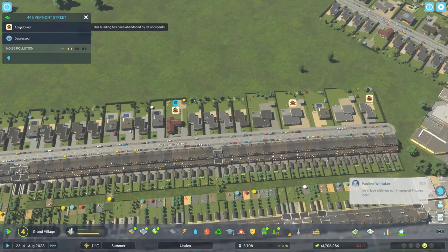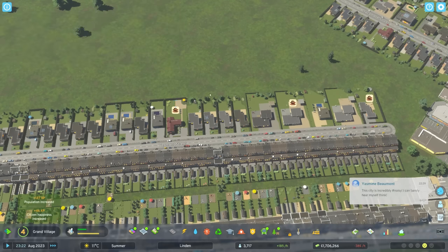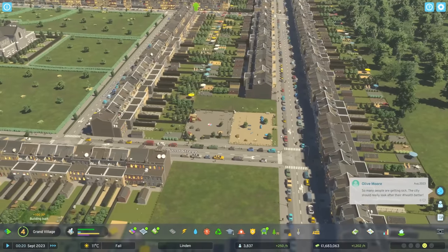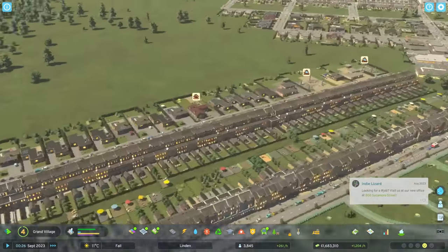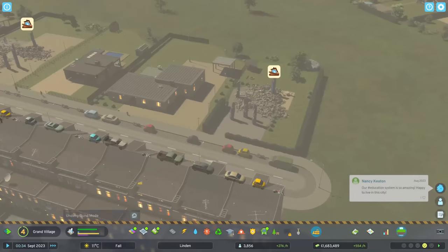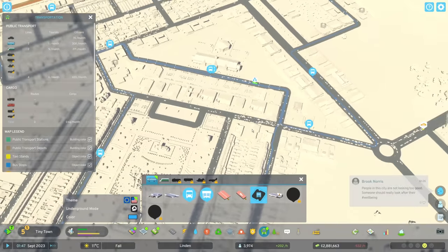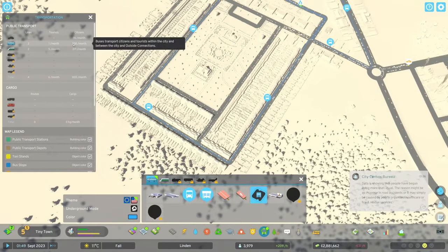Residents are still complaining — not about crime, but about poor education services and a lack of entertainment. So let's do a large playground over there and a dog park right there. That should make people a little bit happier — they've now got a playground and a dog park in the neighborhood. Some lots have been abandoned though, which is a problem — let's get those bulldozed and hopefully rebuilt at some point.